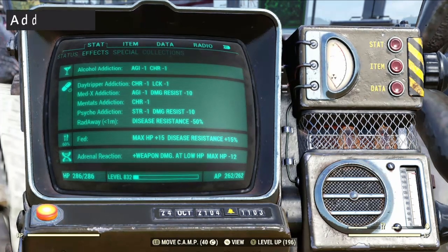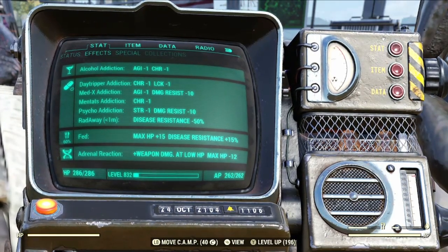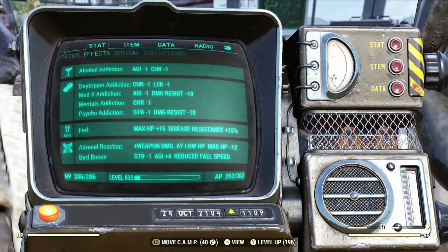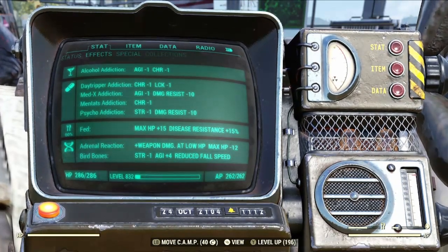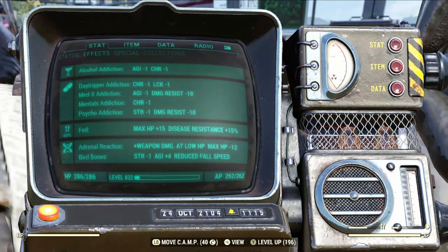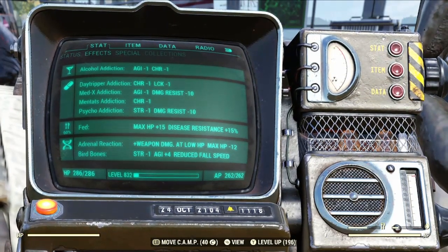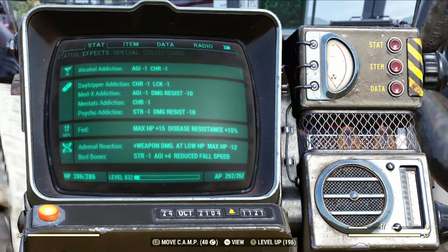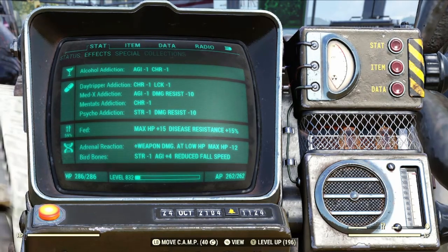Now on to the addictions — what you need to actually call this a Junkie's build. You're probably wondering why you need addictions and whether they're bad for you. Well, addictions in Fallout 76 can actually be very beneficial. You will need to acquire five addictions for this build — just five. They are: an Alcohol Addiction giving minus 1 to Charisma and minus 1 to Agility; a Day Tripper Addiction giving minus 1 to Luck and minus 1 to Charisma; a Med-X Addiction giving minus 10 Damage Resistance and minus 1 to Agility; a Mentats Addiction giving minus 1 to Charisma; and a Psycho Addiction giving minus 1 to Strength and minus 10 to Damage Resistance.